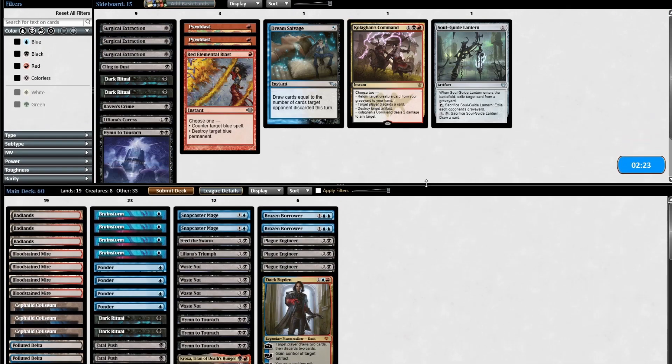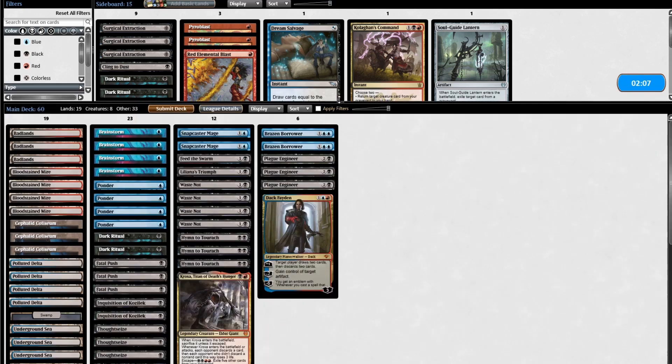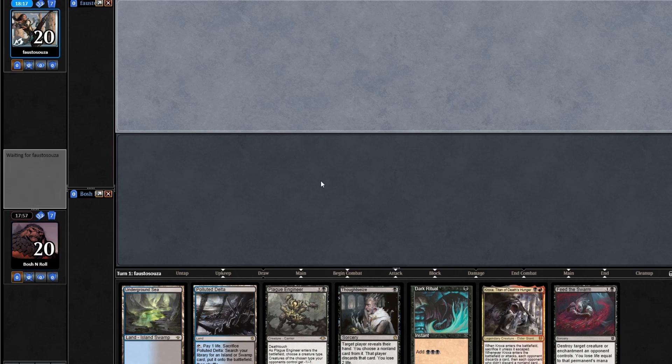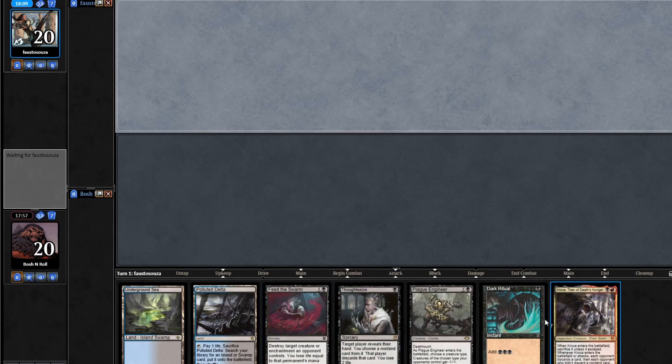Does anything change about my sideboard plan going into the final game? I don't think so — they know about Petty Theft now, but I think the deck stays the same going into game three. We've got the first appearance of Dark Ritual, but unfortunately Waste Knot isn't here to go with it. I'm keeping the hand though — it's got removal and disruption, which is what this deck needs to be doing. Does not have the namesake, but some amount of Waste will happen.